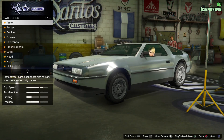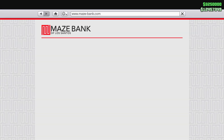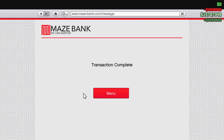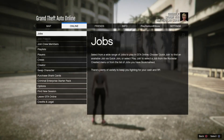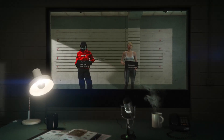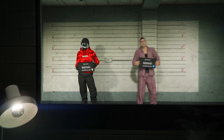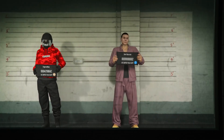Just rinse and repeat — I'll show you in the game right now. This will take just over 10 minutes to make 10 million doing this method. Put your money back into the bank, go swap character, create a new character, and just repeat what we've just done. You can do this over and over again with no limit.